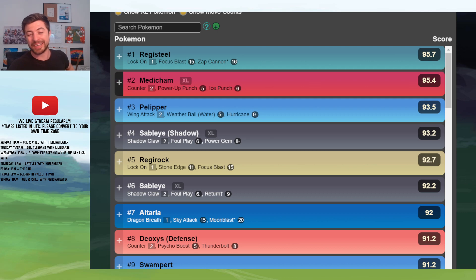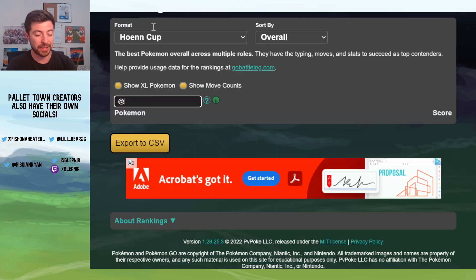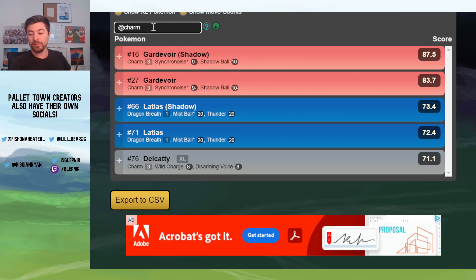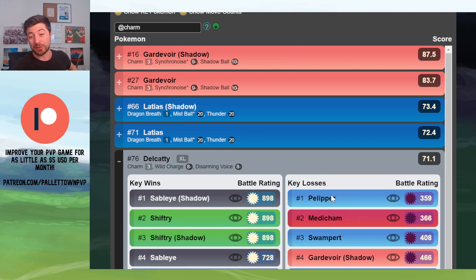You've got Sableye, which is just safe as houses. There is so little to counter a Sableye in the meta. It loses to a bunch of stuff, but there are options to play out of pretty much anything, and that's because there's no Charmers around. Gardevoir and Latias are both Psychic types — they're taking super effective damage back. Delcatty is the only thing that really walls a Sableye, but at what cost? You're losing very hard to Registeel, and you're also losing to Medicham.